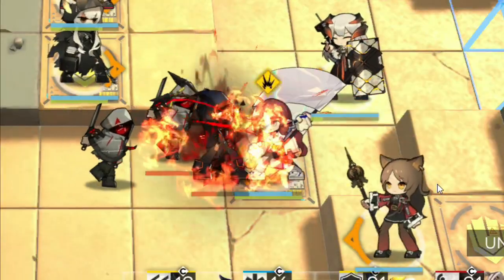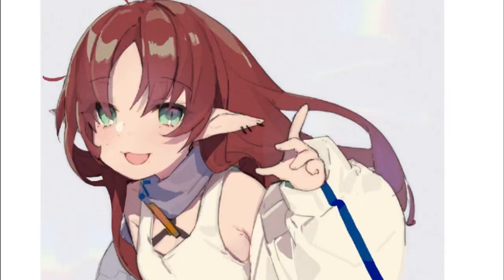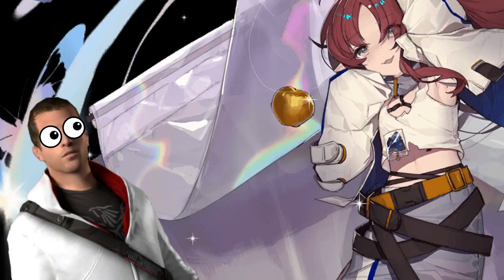Myrtle is a 4 star vanguard operator that can 1v1 any boss in the game and immediately lose. She's cute, she's adorable and I'm pretty sure that that's the apple of Eden in her hands.